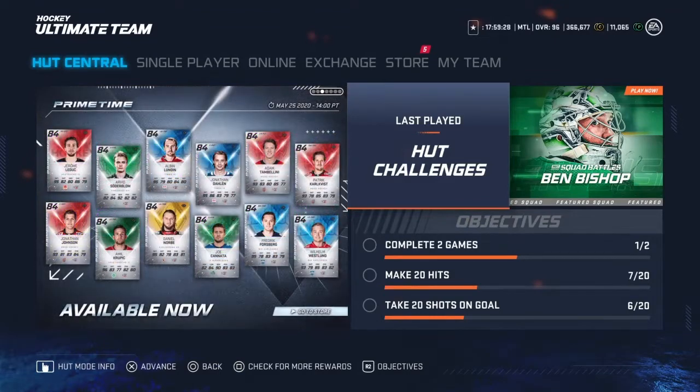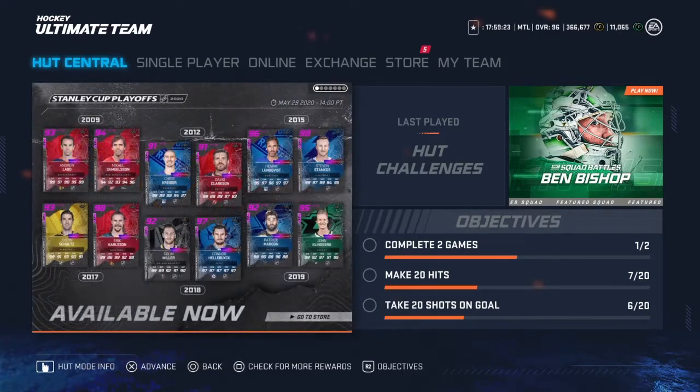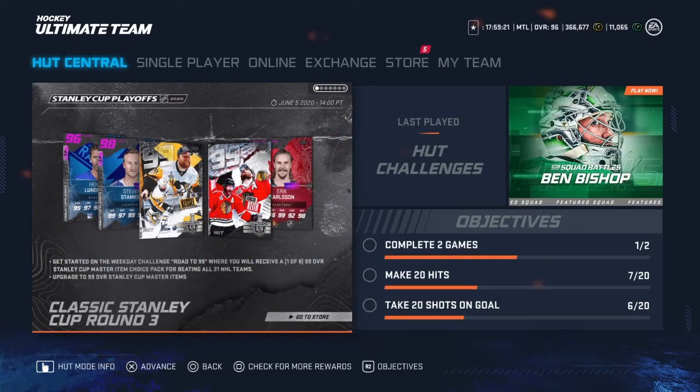Hey guys, what's going on? I am back. We're going to do another pack opening video and we got some new stuff today. We got our new 99s, which are Duncan Keith and Phil Kessel. Duncan Keith looks like the one I want to go next to Kuznetsov, because I really want to get that Kuznetsov card. There are two more coming out in two weeks for the Stanley Cup Finals.